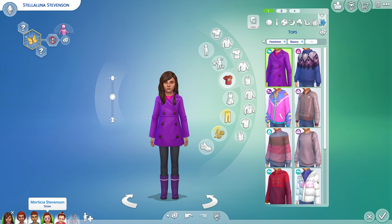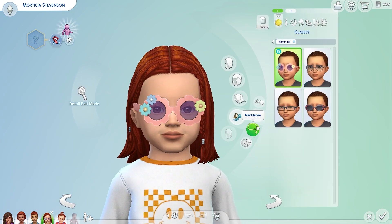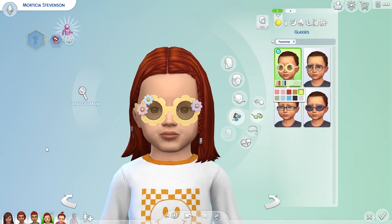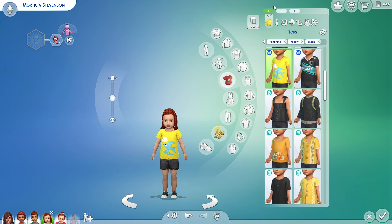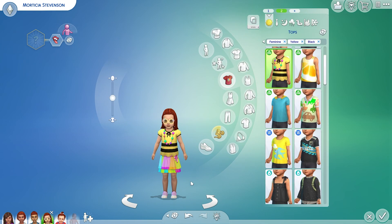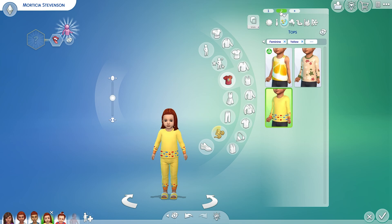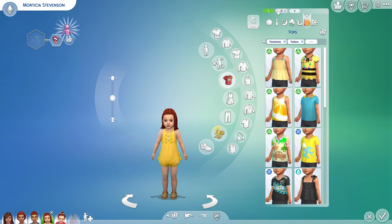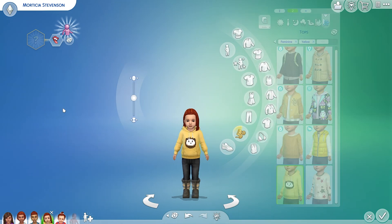Which means next up is our little Morticia. And we did say we were going to try to keep these glasses on her if we could find one that was yellow — so that is my plan. And there they are. Here she is looking just like Mortimer Goff. I think I'm going to have one outfit with the glasses on and one outfit with it off. Here is Morticia — she has two outfits. This is her one with the glasses on she aged up with. She has a formal outfit. Here's her two sleep outfits. She's got party wear, swimwear, hot weather wear has two outfits, and cold weather wear has two outfits. And that's Morticia.